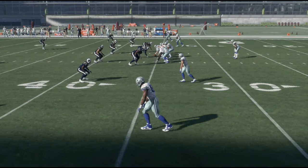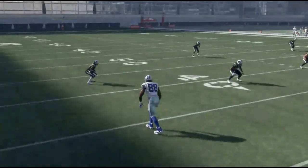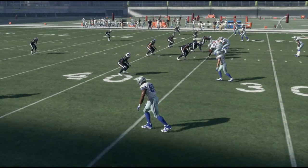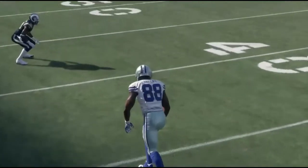The first tackling system is an animation-based tackling system, and the second is a physics-based tackling system. When you apply the settings patch that we apply to the game over here at Gamers Forever Studios, it's all based on physics. They use animations to make the play look pretty, but it's fundamentally a physics-based tackling system.